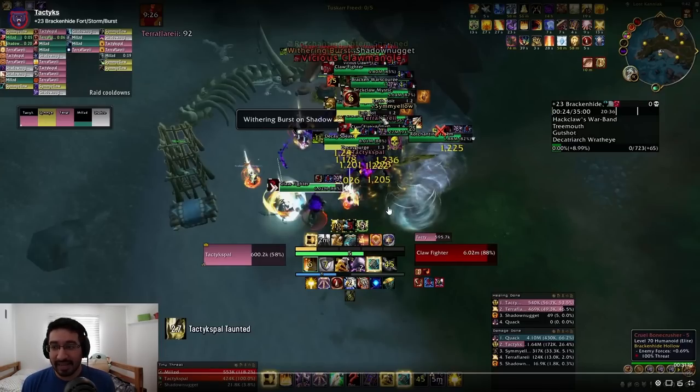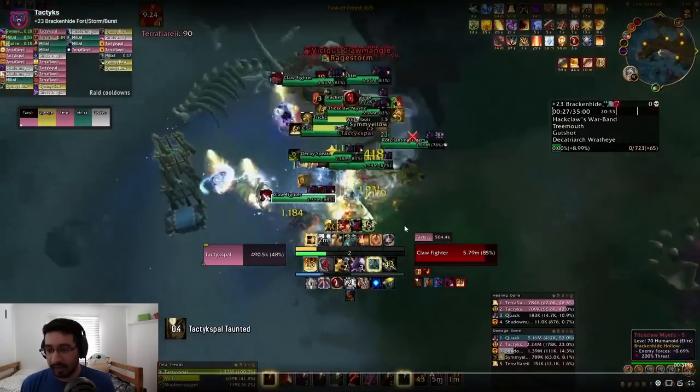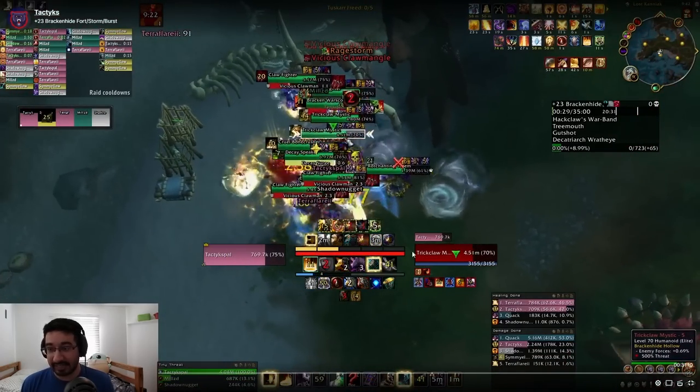There's a lot going on in this pull — a bunch of important kicks and a bunch of important stops. That's kind of why you want to do a pull like this early in the dungeon, ideally immediately, because you have literally everything: all defensives, all offensives, Bloodlust, pots — everything you have — and you can get this pull down relatively cleanly.